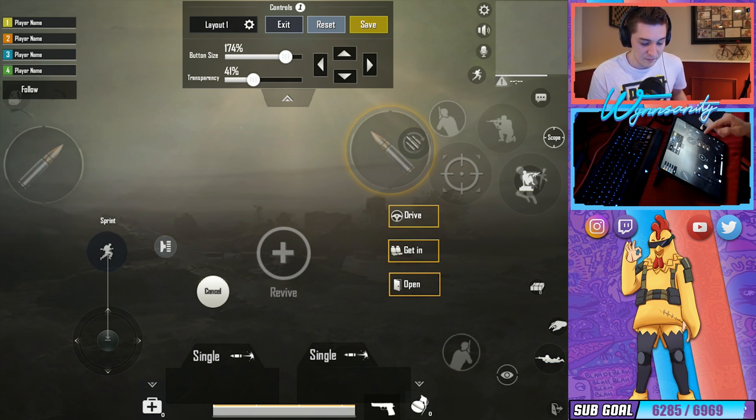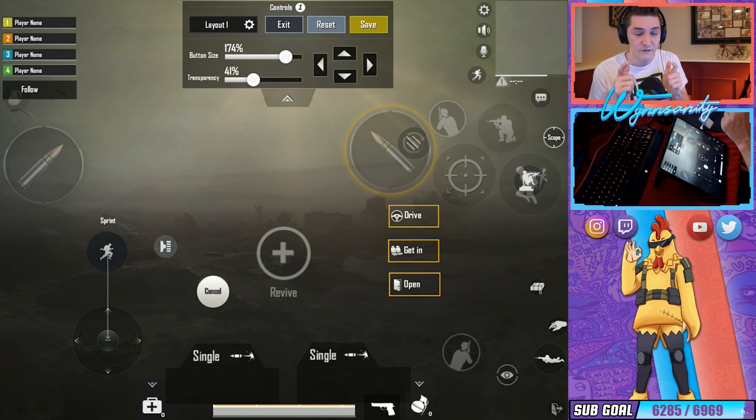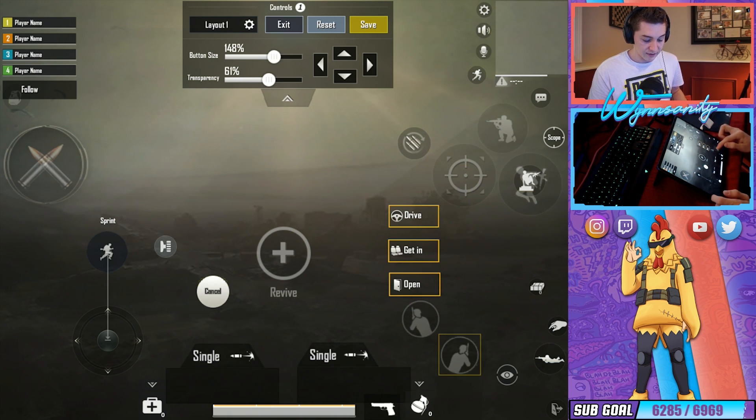A bad claw setup would be having all your action buttons isolated to one finger — you'd have to aim, then shoot, then crouch one at a time because your finger can only tap one button at a time. For four finger claw, if you're trying to learn a setup that incorporates more than just your thumbs, isolating everything out is the way to do it. Because I've pulled all these buttons onto separate fingers, I can be doing quick actions like moving, shooting, aiming, and crouching all at the same time.